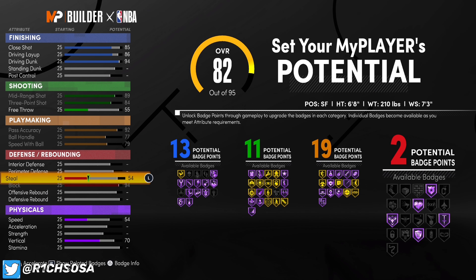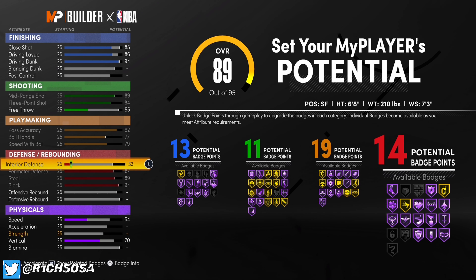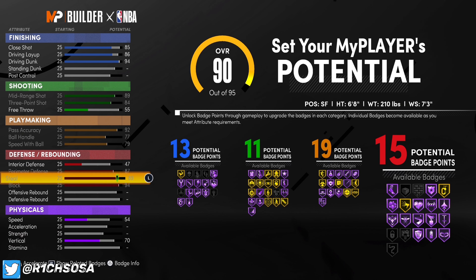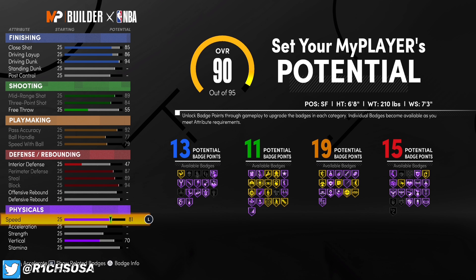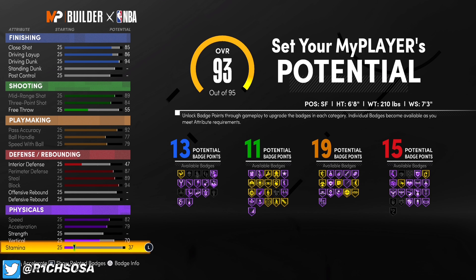When it comes to the height, y'all want to go with 6'8". For the weight, you have a couple of preferences — if you care about having 99 strength by all means go for it, but if you don't, put the weight to your preference. I'm going to go with 210, wingspan of 73, and for the body shape I really like Build — I feel like for a Scotty Pippen type build, you have to go with Build.